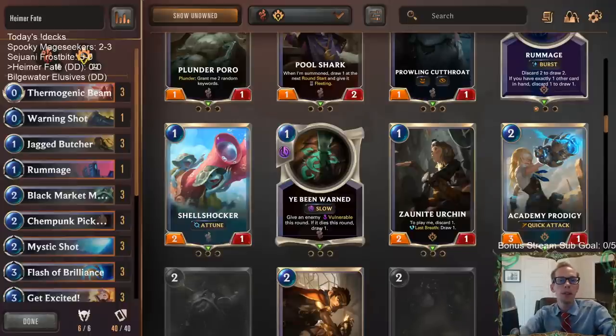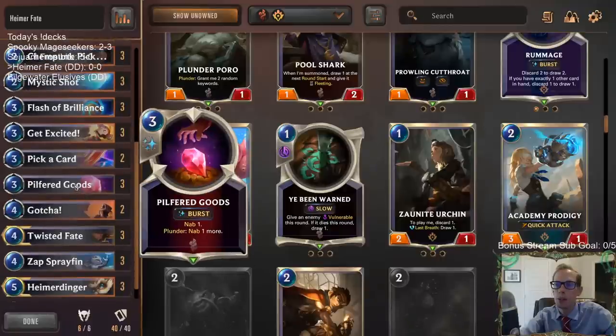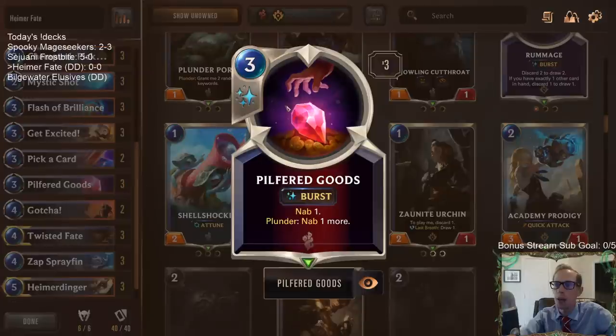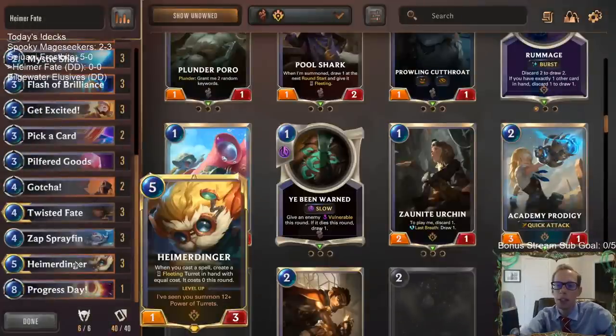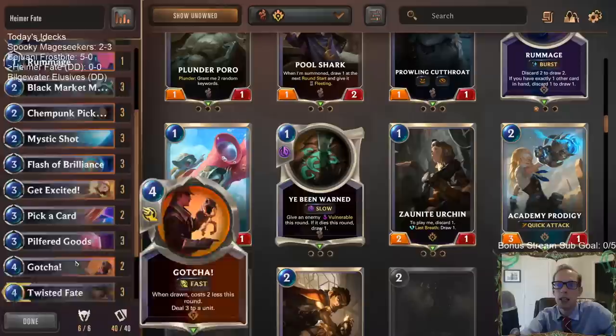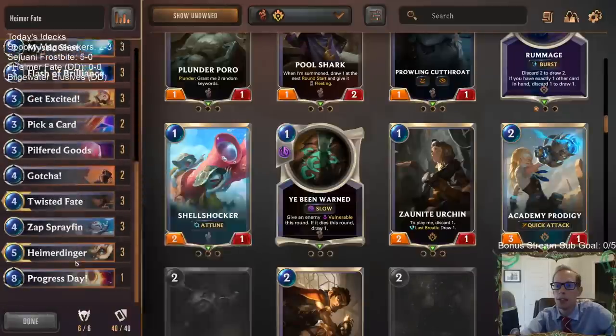Welcome everybody on Twitch chat and YouTube for some Hymer Fate. This is our new deck where we're going to be trying out the new Pilfered Goods card that now costs 3 mana, and we're going to be combining that with Heimerdinger. We played this Hymer Fate deck about 25 days ago and did well with it.